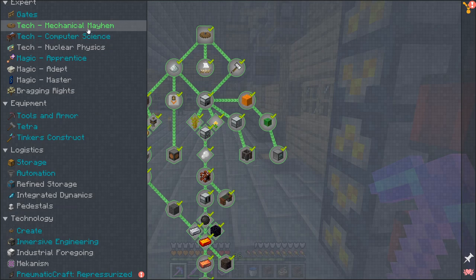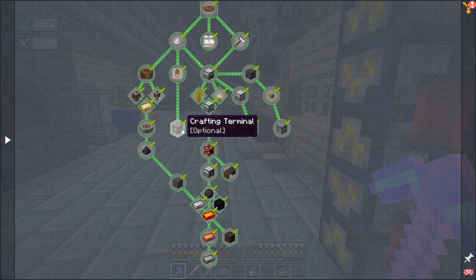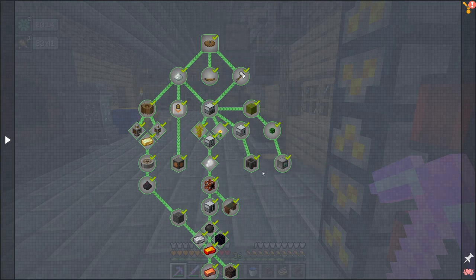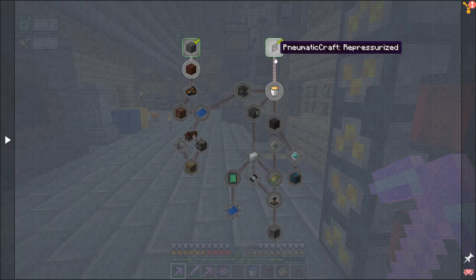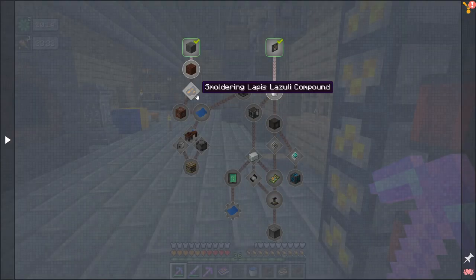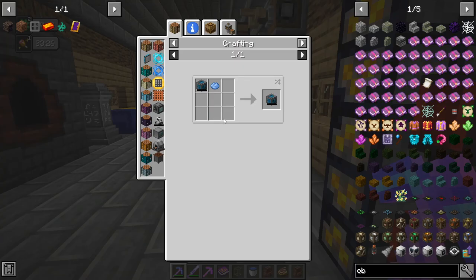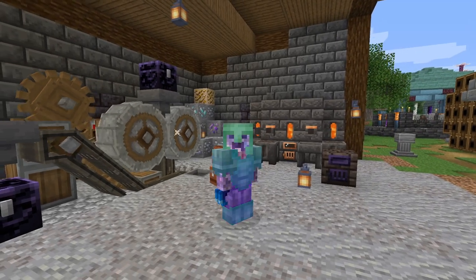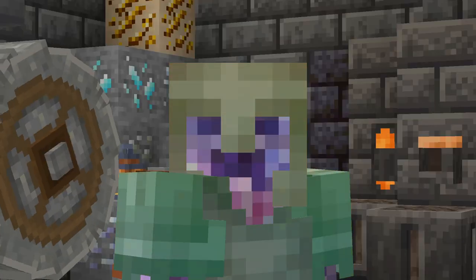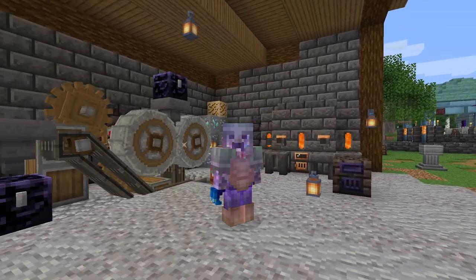Lots of tech quests done now. We've kind of just got a basic pretty pipes thing and haven't dug into XNet really yet, but we're set up for digging into a liquid compressor, liquid fuels, blast bricks, and lots of other fun stuff - and then refined storage. That's the first chapter of the tech part of Enigmatico 6 Expert done! Can't wait to dig into the next stuff. It's been Classy Duff, thanks for watching, I'll see you guys in the next one.